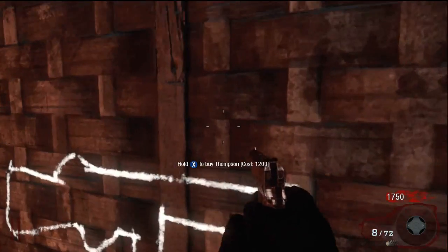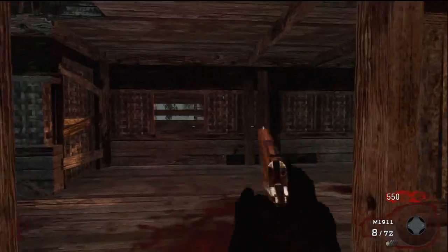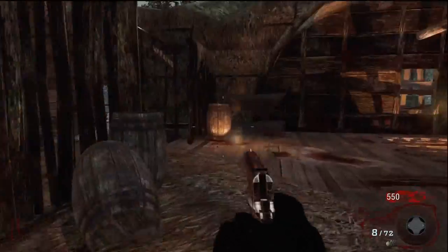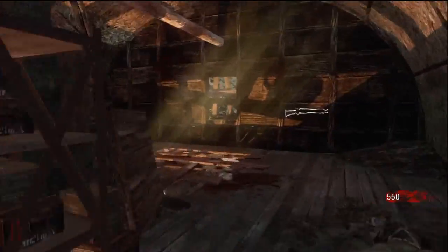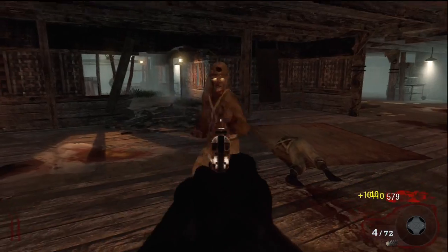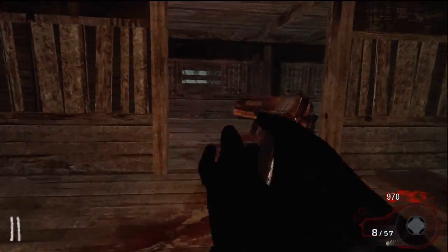I'm going to pick up the Thompson off the wall here — it's 1,200 points. It's got decent damage, it's good to start. There's not that many doors and things to spend your money on this map so you can pick up any weapons really. I like the Thompson — awesome, round three, hooray.